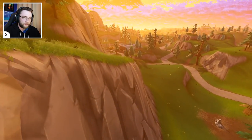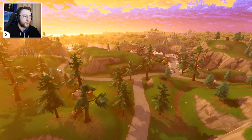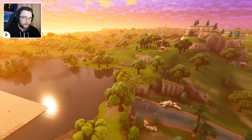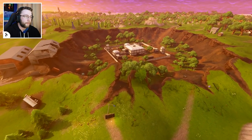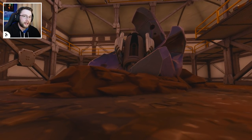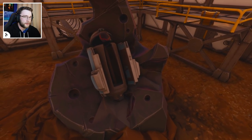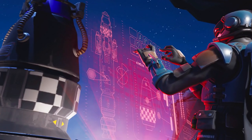If we go back to Dusty Divot, people were convinced at the start of the season that the meteorite was actually a giant Leviathan — that it was going to hatch because it looked like an egg hatching. The reason the Leviathan was the chosen target was simply because it was being leaked as a future character. We now know this was an extraterrestrial known as the Visitor, which we don't really understand fully yet. We don't know his purpose, but there is a linkage to the loading screen which looked like he was trying to set the rocket off — maybe he was trying to get home.